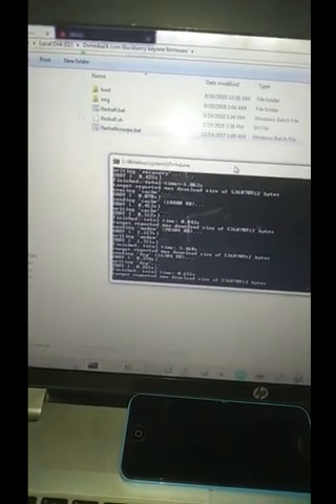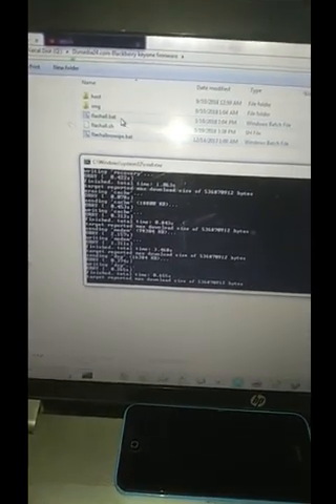Do not forget: if you want to remove a password, pattern, or PIN — whatever you set, probably because you forgot it — then you're going to be using the flash all .bat file. The flash all no wipe should maintain the phone's information and data intact. I'm using flash all no wipe for the sake of this tutorial, but if it's a password issue, use flash all. Allow it to do its thing and after that the phone should reboot and boot normally.